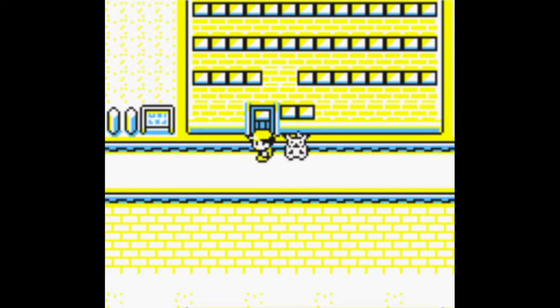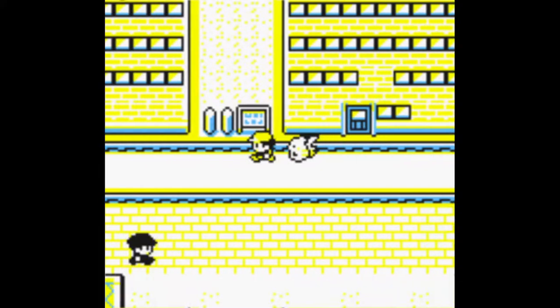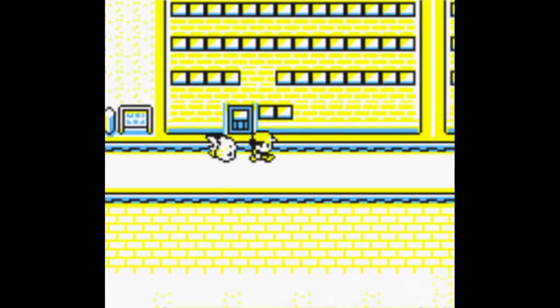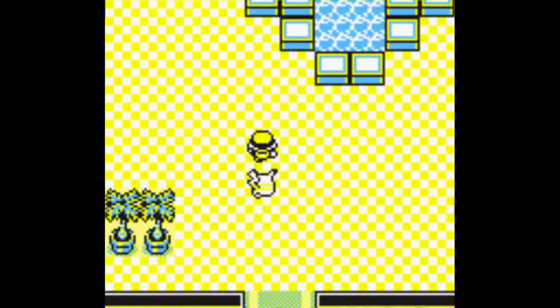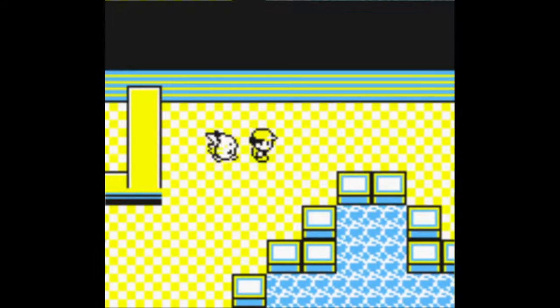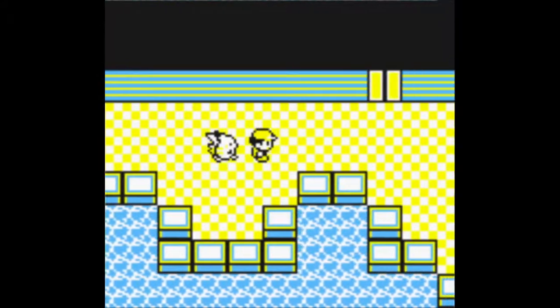You actually can't get through to the sixth gym before you clear this. What you want to do is go into the big building in the middle of the city. In here you also get the free Lapras, it's just a free Pokemon that you get in the game.